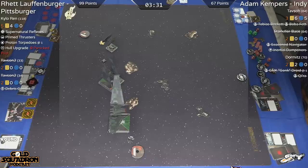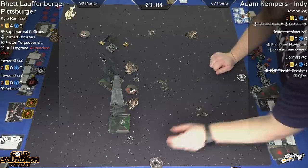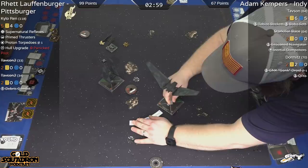I think he's still in good position. Tavson could probably hard one or hard two depending on the situation, and Tavson in the bottom of the screen should be able to cut back in. He's got about two rounds. I think they're both playing at a fast pace — good on Rhett for playing at Adam's pace.